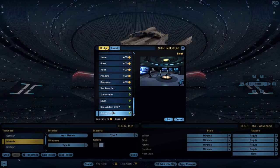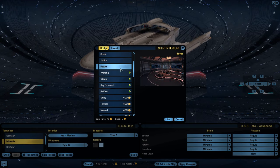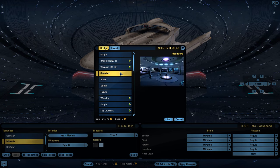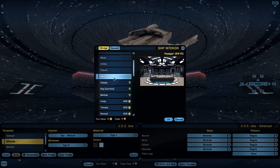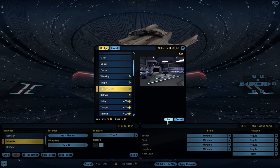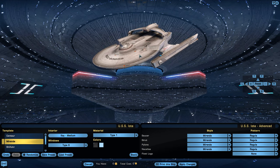There are bridge options like sleek, standard, and many variations of the same style. You can get Voyager's bridge — the initial startup version and the one after they went to the Delta Quadrant. You can pick from any number of different ones. We'll go with this one to work with.